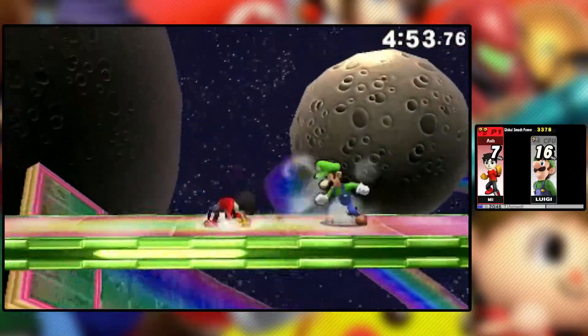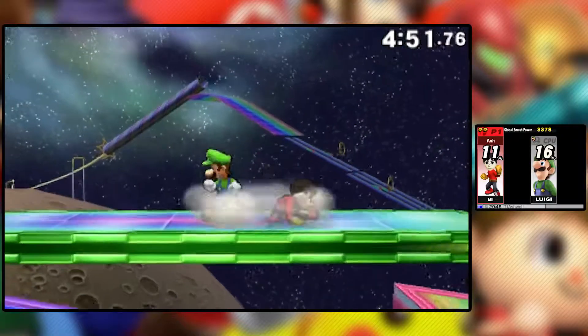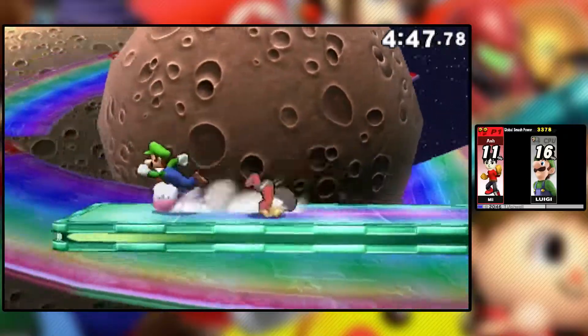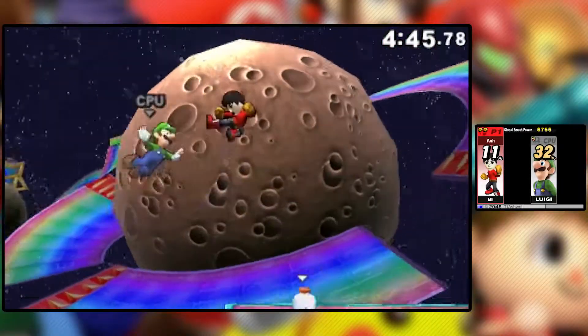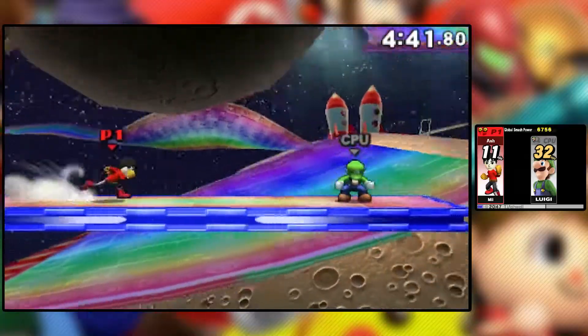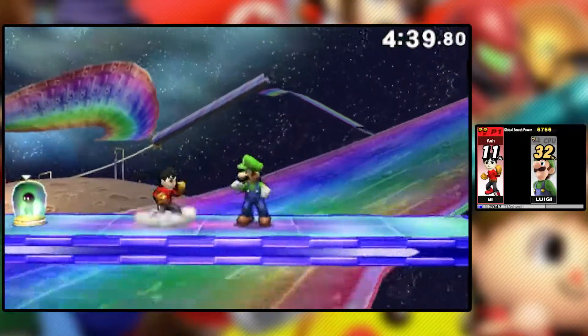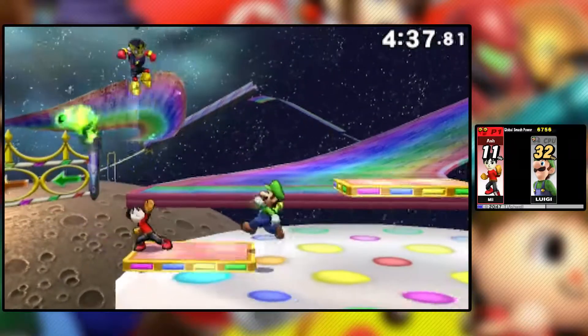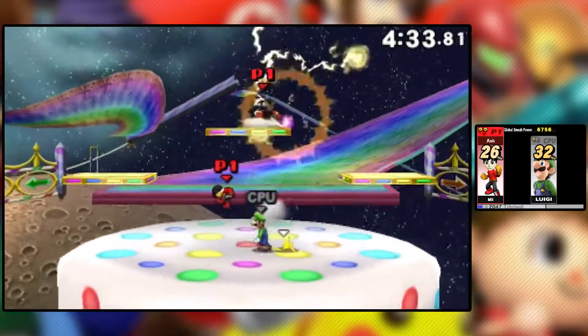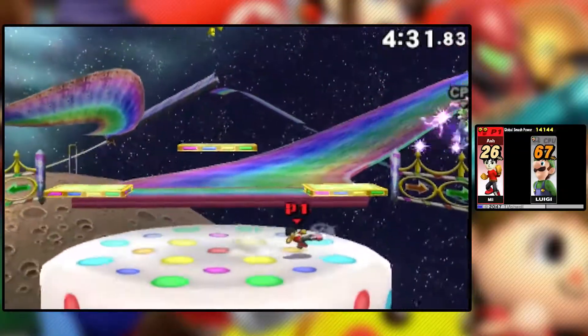If you want the QR codes, or if you want to play as this specific Mii Brawler, there's a website that has a bunch of Mii QR codes. You just scan them into your Mii Maker and there you go. I forget the name of it, but just Google 'Mii QR codes' and you'll find it right away. Search 'Mii Brawler' and you'll be able to find it.